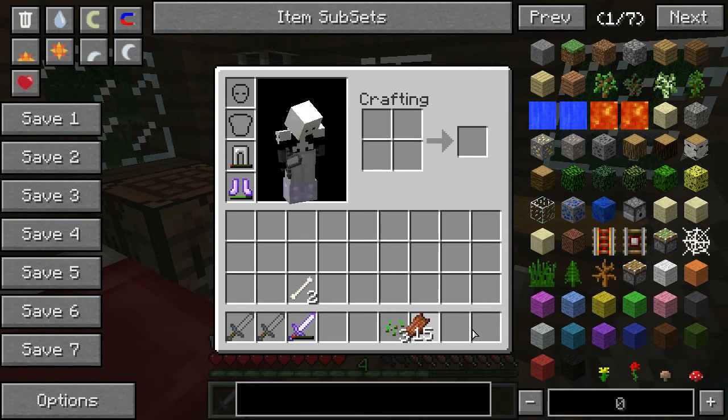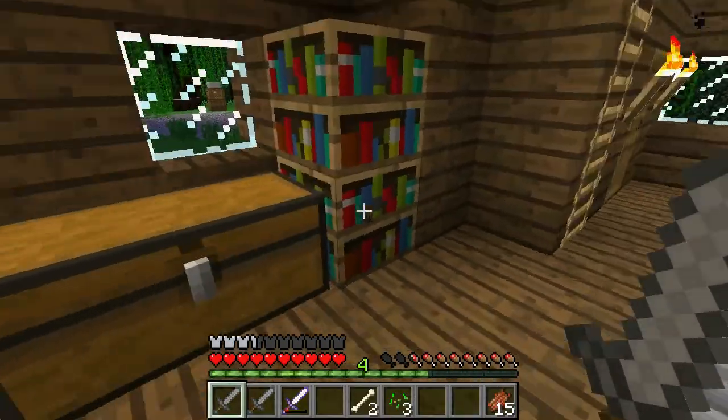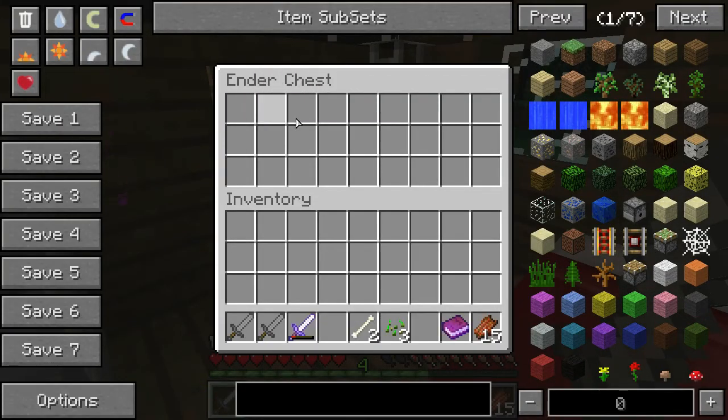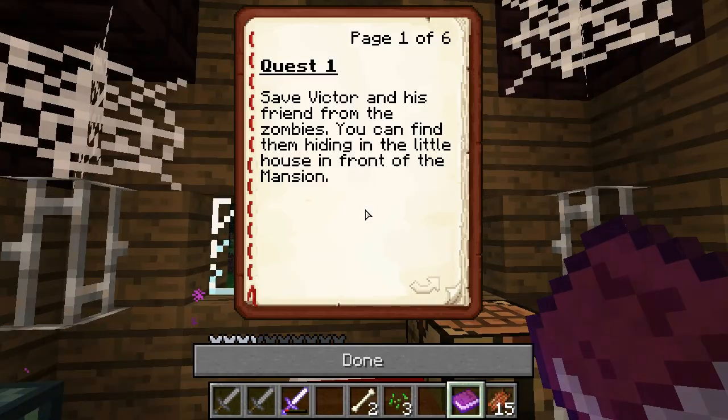Alrighty, well, let's keep our swords right there. For now, we'll sustain ourselves on Rotten Flesh, and let's see — is there anything else here? Let's get a move on. Actually quick, let's grab the quest log. I forgot what we're supposed to do. I think we're supposed to go kill the Skeleton King.